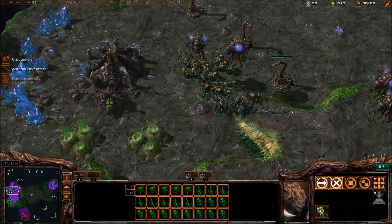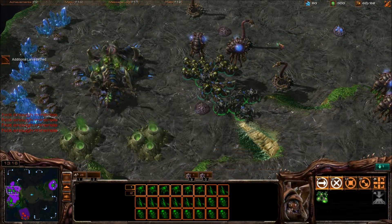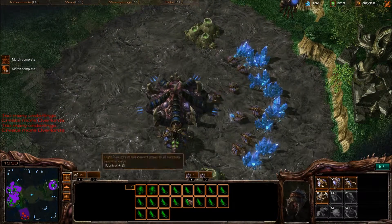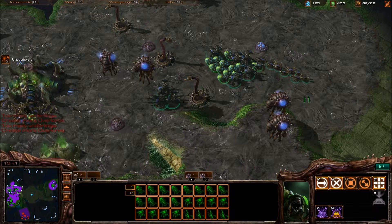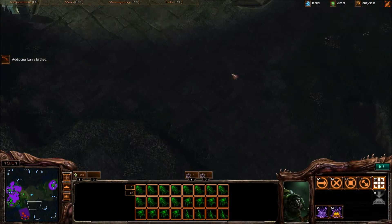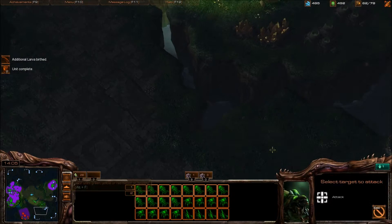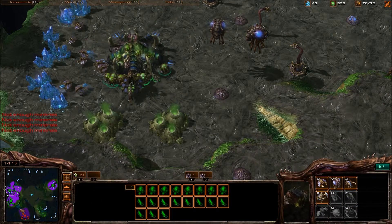There we go — that's what I'm talking about. More drones over in this front. I'm going to need more overlords too. I'm just going to attack and see what happens. I'll camp outside to make sure they don't have anything going on in their natural. I'm going to check their third, or check the gold — it'd be good to know if they have the gold. And that one is not really accessible. That's what I'm talking about right there.